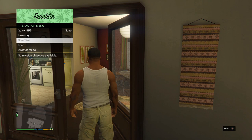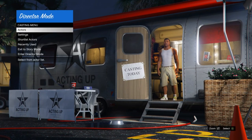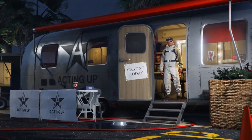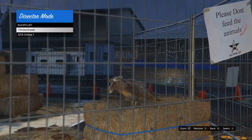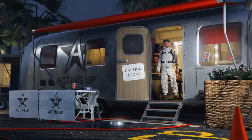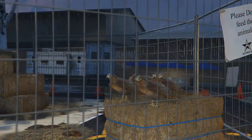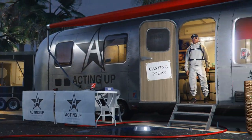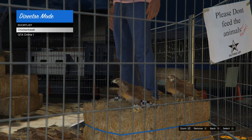Once you're back inside director mode, go to shortlist actors. From here you're going to get a rubber band and put it on your controller because you want to go between your online character and your bird for about 30 to 35 minutes. What you'll see happening is your bird start duplicating. If you don't have a rubber band, find a way to hold your L-stick down. You're going to leave this for about 30 to 35 minutes, and what you're looking for is your online character to go on top of the haystack. Once the online character goes on top of the haystack, take the rubber band off your controller. As you can see my character is on top of the haystack, so go ahead and take the rubber band off.